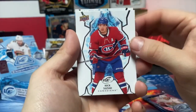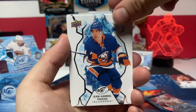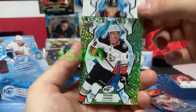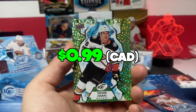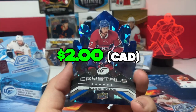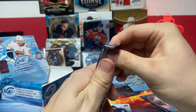Rookie of Shane Pinto - he's coming back. Nick Suzuki, Joe Pavelski, John-Gabriel Pageau. A green rookie of Trevor Zegras - he's injured, I think. Six to eight weeks. And a Josh Anderson ice crystal - that's going straight to the PC. Currently looking for all the young guns or players that have been in the system.